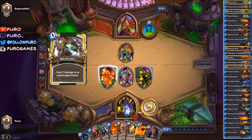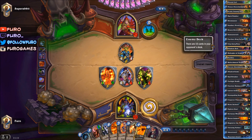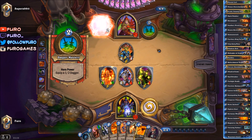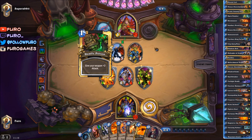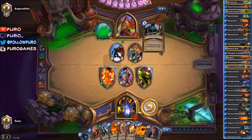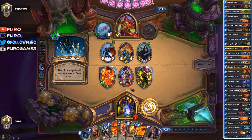He's using stuff like Zap on it — that's also fine. Backstab. Let's see how many cards he wants to draw. Dagger. Oh, are you also dropping Eviscerate with that Deadly Poison? He's wasting a lot of cards just for the Doomsayer.